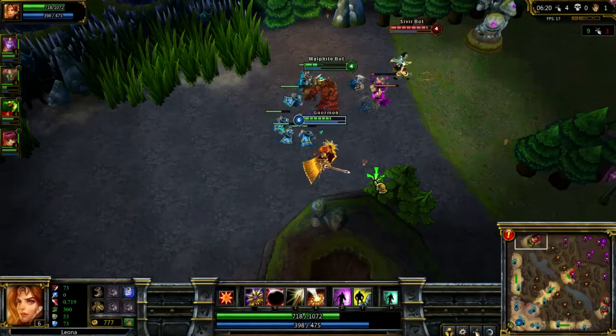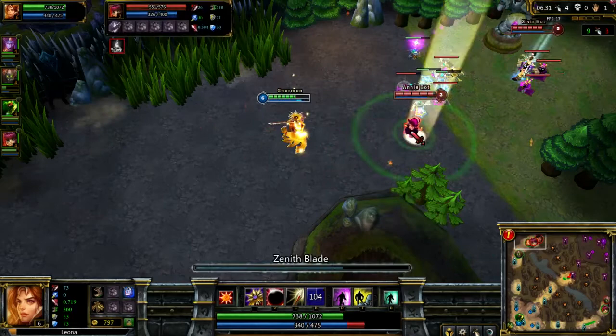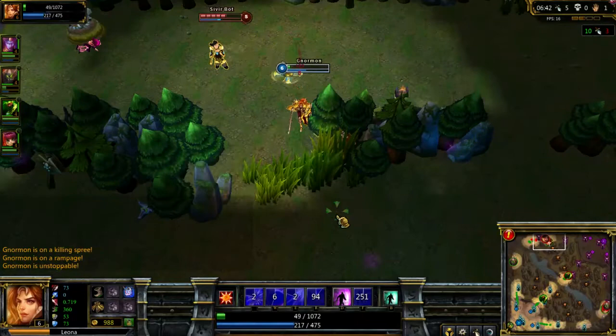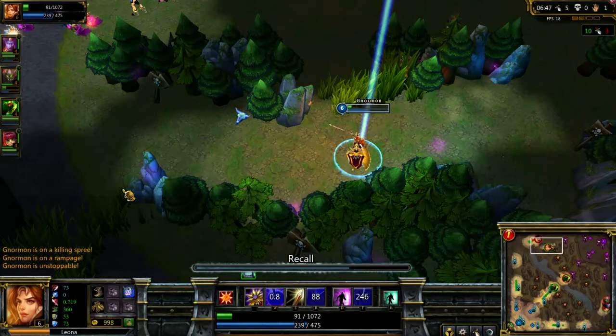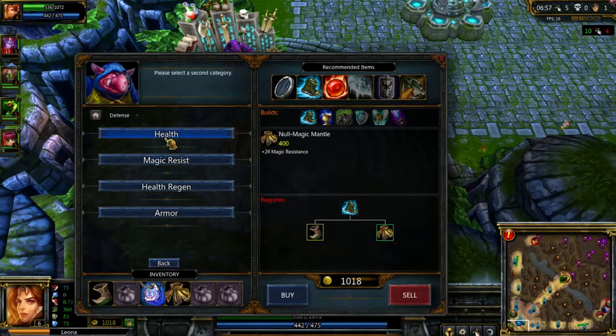We're going to use my ultimate to try to burst these two down. He's going to push forward so I'll pop my ultimate right on top — stun, immobilize. I forgot to hit my W — a noobish move because I'm not used to this champion yet. I did get the kill but had to use my flash to get out of turret range, which is suboptimal, but I got out with the kill.